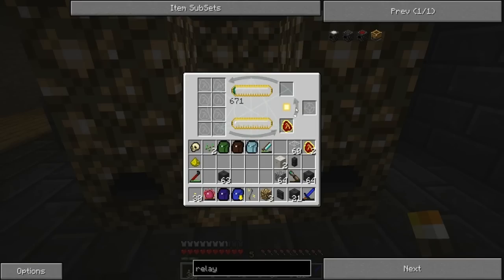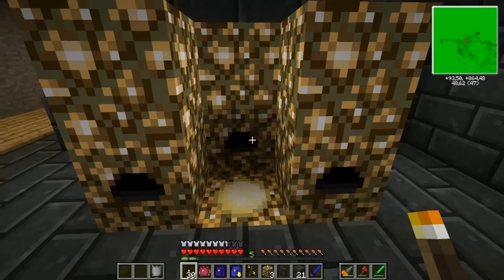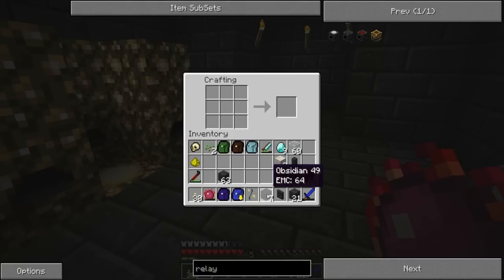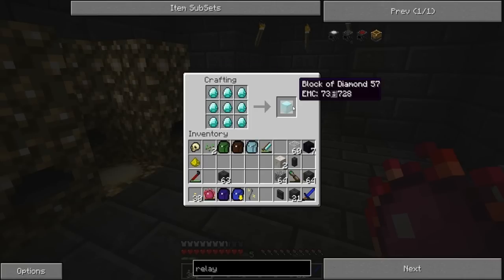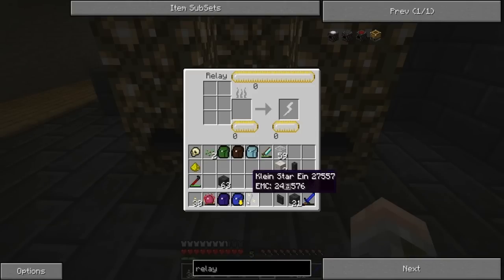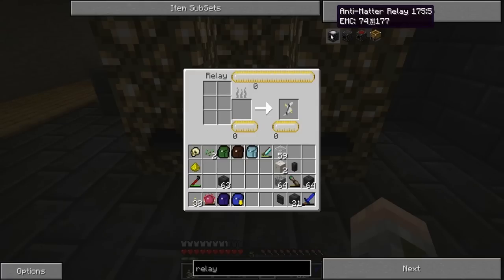I'm going to let this one continue working. I'll take that Mobius fuel back — in Equivalent Exchange you can pull anything back. This one I'm leaving here to upgrade to the last step, the Eternally's Fuel, worth one diamond in EMC. So we wait for these diamonds to be generated. I got the diamonds, but I do need to make a diamond block. And we have the anti-matter relay. All these need to be upgraded.